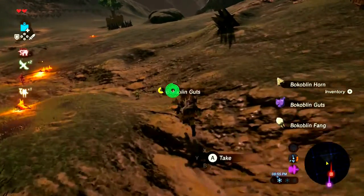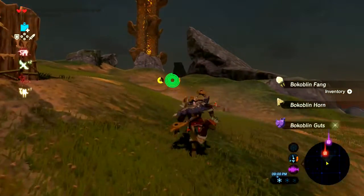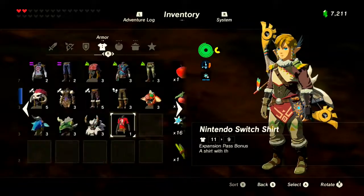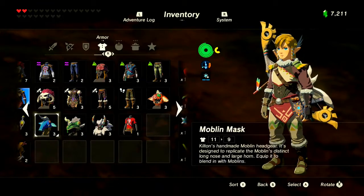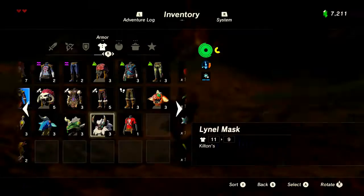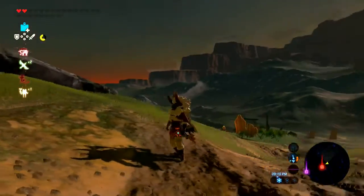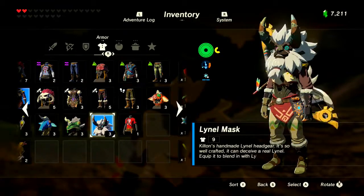Oh, the monster parts. I also found the monster guy who sells the masks. I bought four of them, so now I can blend in. I like the Lynel one because whenever Link puts it on and how he stands, it's just funny — he normally runs and then he busts up. It's just funny to me.